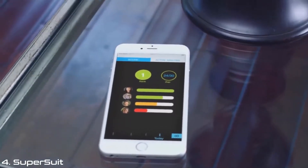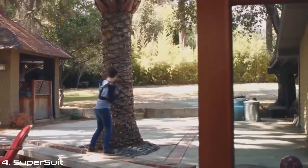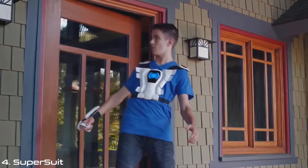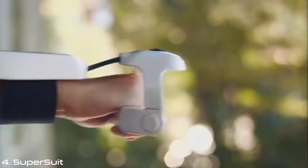And tracking those powers is done in the app, where you can monitor current level, compare scores in active minutes, and download new games. Inside SuperSuit exists a new world of gaming. Get ready to unlock your potential. Get ready to dawn the SuperSuit and live the game.